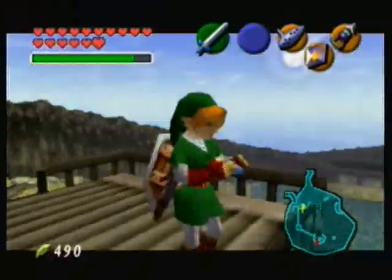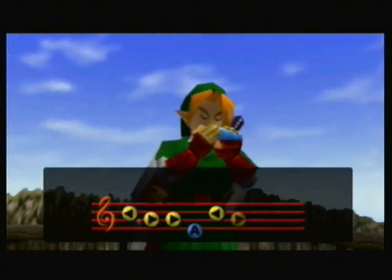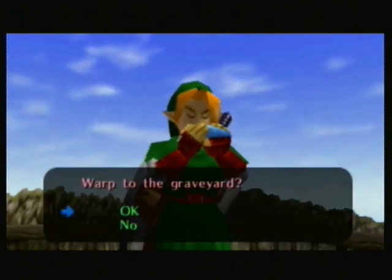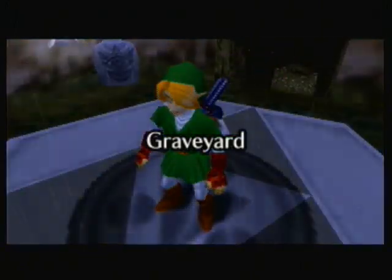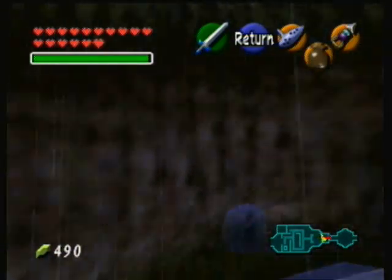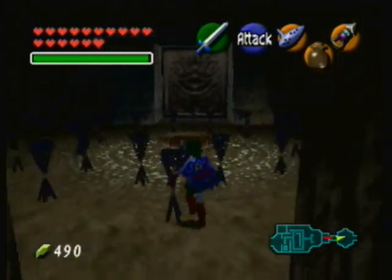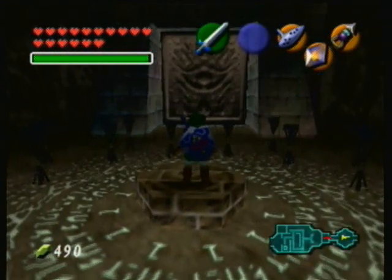Let's warp to the graveyard with the Nocturne of Shadow. There's actually some ghosts called the composer brothers - if you read those two graves, these guys called the composer brothers who are ghosts will actually come out and fight you. I might show that when I leave this temple, I don't know - it's not really important, they just kind of talk to you.